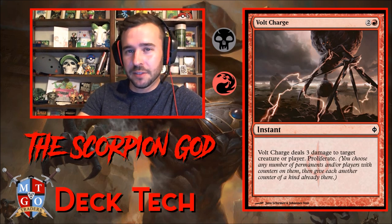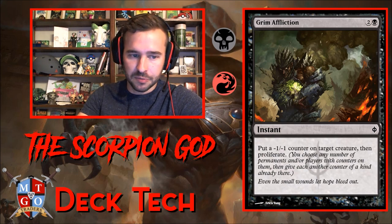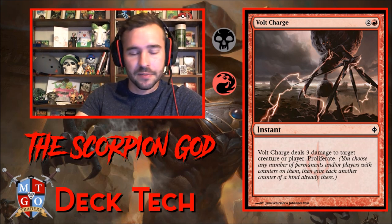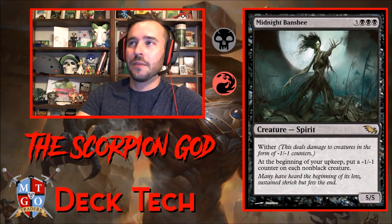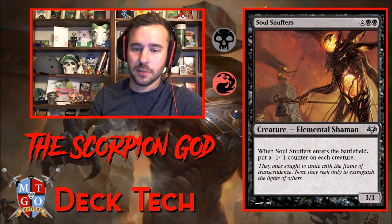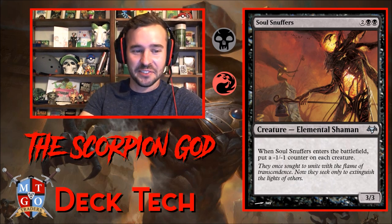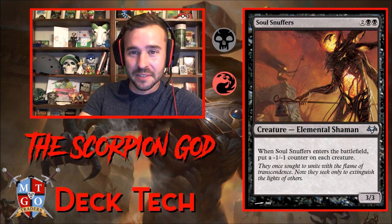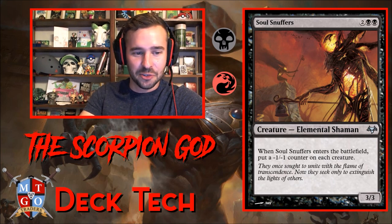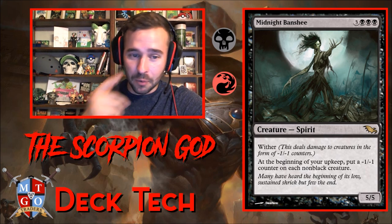Volt Charge deals three damage to target creature or player, then proliferate — keeping on theme with Grim Affliction to amplify those minus one counters. Also running Soul Snuffers — beautiful card. If your opponent has a bunch of little tokens on the battlefield, get this down, it enters and puts a minus one counter on each creature. I had someone scoop — they had about 10 snakes out there against Hapatra, I played this, wiped their entire board of snakes, drew 10 cards, and that was enough for them to scoop.